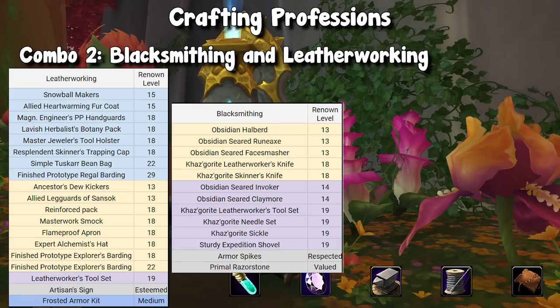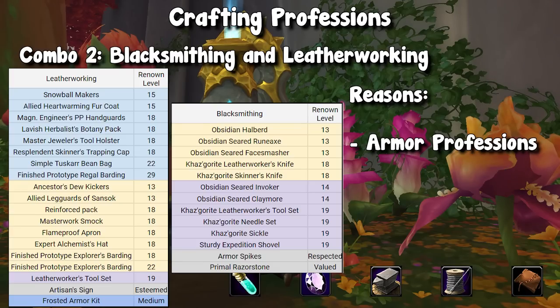Up next, I have paired blacksmithing as well as leatherworking. Kudos to Blizzard — they've made this grouping difficult. At most, a profession only shares one common faction with another profession, so you will likely be repgrinding three different factions on each character. That said, blacksmithing and leatherworking are both armor professions, which makes life very easy, and they both require Centaur and Accord rep. With leatherworking you're only getting one item from Accord rep, but you have to get it anyway for blacksmithing, so it makes sense.